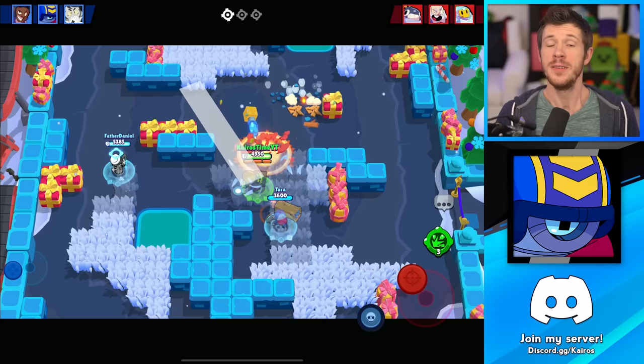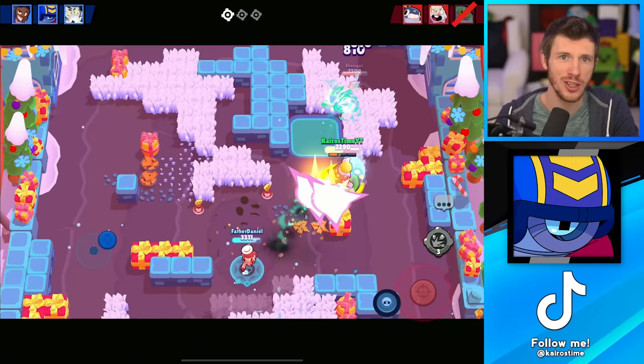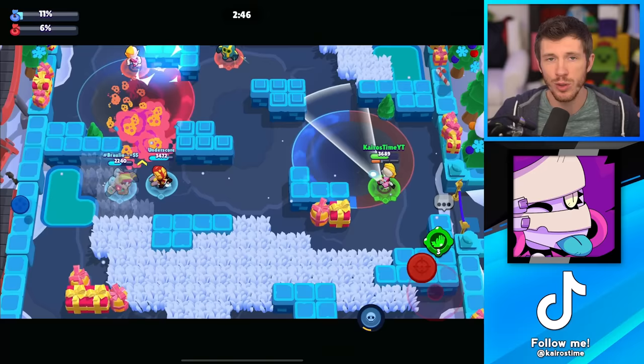Up next is Stu. If you get very good with Stu he's going to be amazing, and he does have a high skill cap, but he's also very easy to pick up and start using. His shots travel fast and his super will just go in the direction you're moving, even if you auto aim it. He's a lot of fun to play. Up next is Emz, the third best epic brawler in my opinion right now. She has a very wide attack, and for how easy it is to hit your enemies, she actually does a lot of damage. Unless the whole enemy team completely outranges her, she can pretty much be played on almost any map and in pretty much any game mode and do well.